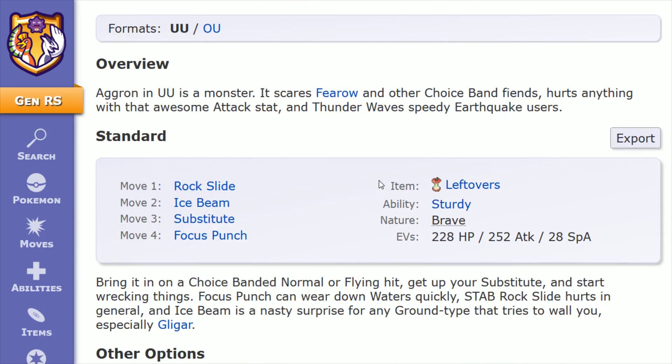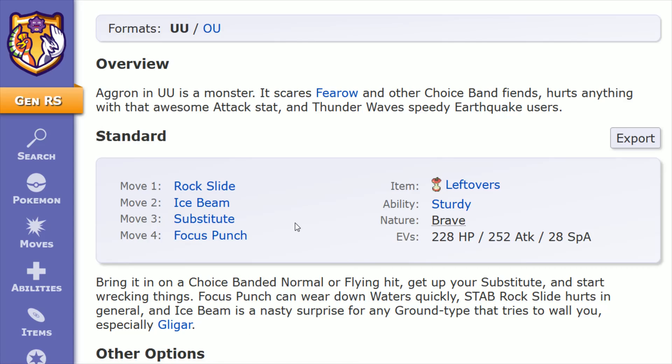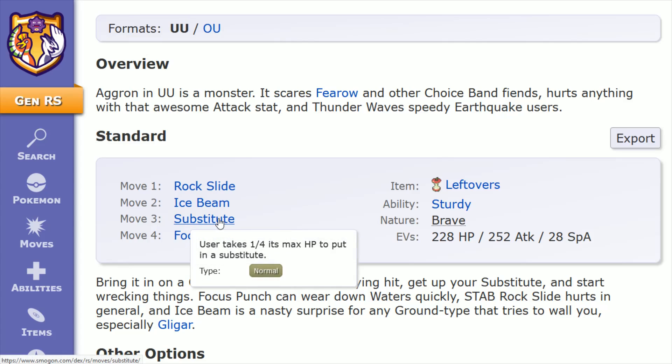So first we're going to go over these moves and also another option that you can go with if instead of going with Sturdy, you wanted to go with that Rock Head ability. After that, going to be touching on where you can pick up the Leftovers item and some nature options. Move number three and four: Substitute and Focus Punch. I'm a big fan of that particular combination, especially if you switch in on something like a normal, fighting, or poison type attack that isn't going to do a ton to Aggron.